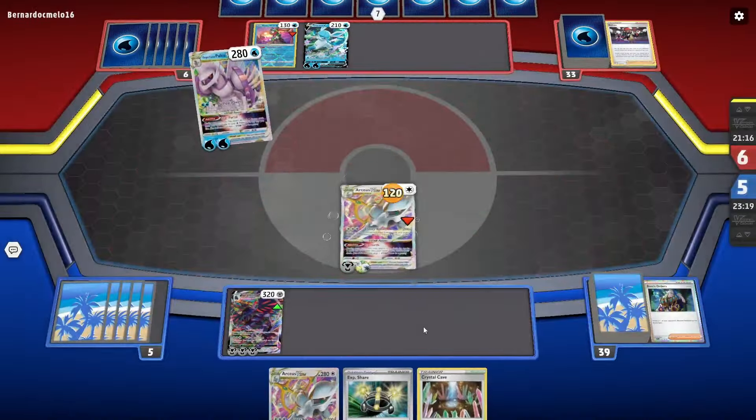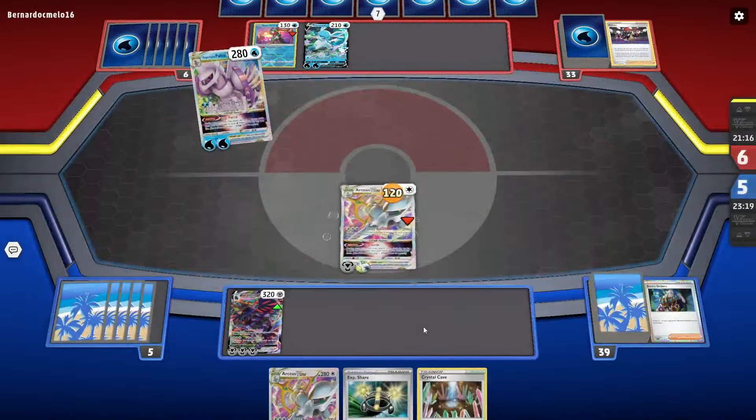Glaceon VMAX is immune to my VMAXes - that's actually very bad for me. He does 150 damage and doesn't knock me out, which is super nice. Raihan is a good card for them. He knocks me out. I don't play Path to the Peak, so I can't stop that ability. I'm doing 240 - is there something I want to one-shot? I think I'm happy taking out the Palkia. I could Raihan, but I got greedy going for more than that and my greed gets punished.